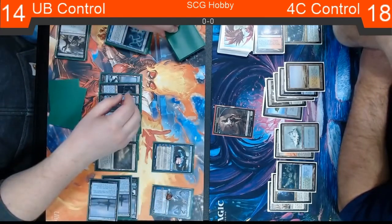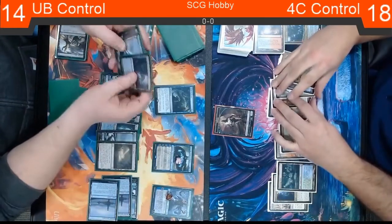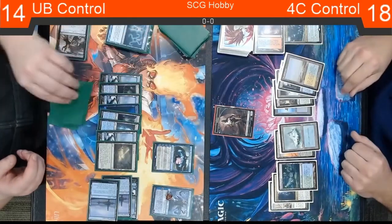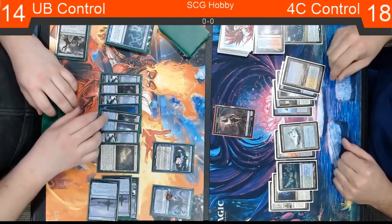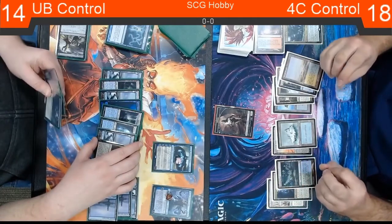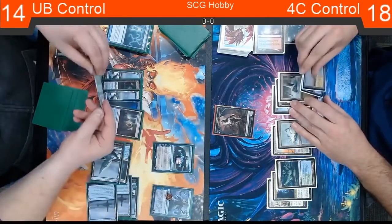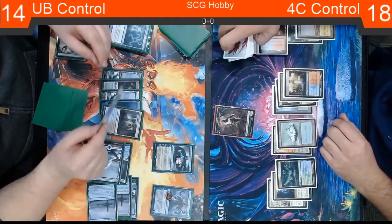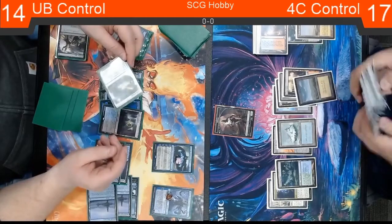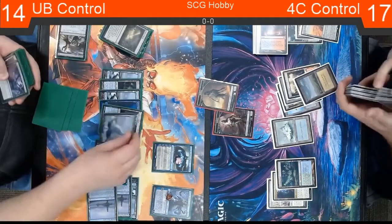If I'm Josh, I'm either going to continue ticking up with Jace to close out the game, or dig for the Field of Ruin to deal with Field of the Dead, or just find a Creeping Tar Pit. It's six attacks with the Tar Pit at this point. He doesn't have the Tar Pit yet — that's what I was saying, digging for either of those lands or trying to get the Jace ultimate are really his two options. His last card in hand is Cryptic, and he doesn't have Archmage's Charm to dig.